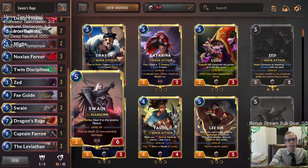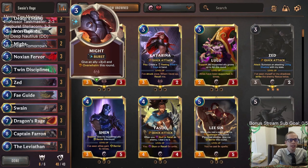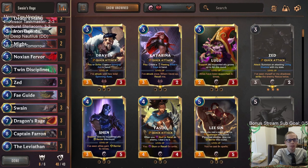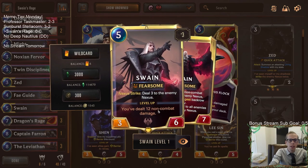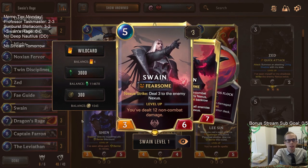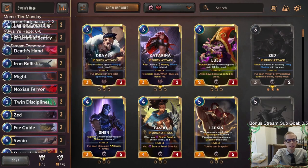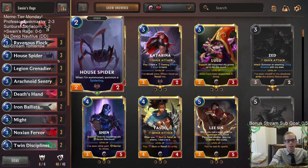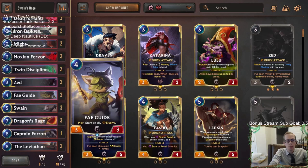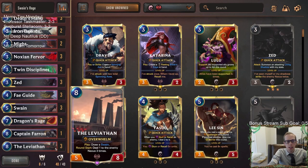We have other ways to get Swain to deal nexus damage: Fae Guide to grant it Elusive, and Might to grant it Overwhelm. So we have a few different ways to get Swain to strike the enemy nexus. Now we do need to level up Swain first — 12 non-combat damage. For that we have Nocturne Fervor (six non-combat damage), Deathsand (three), and Ravenous Flock (four). Those are our main ways to level up Swain, along with Dragon's Rage itself.